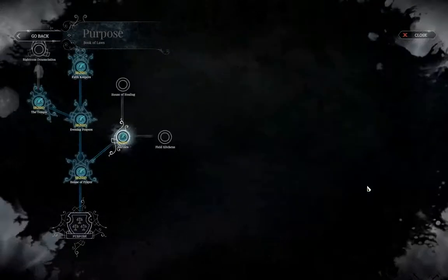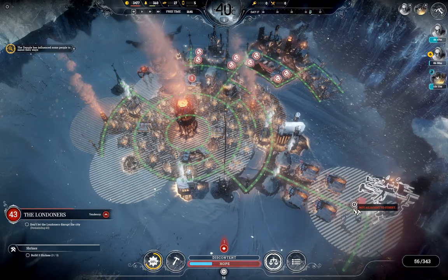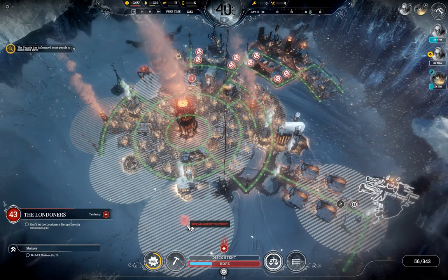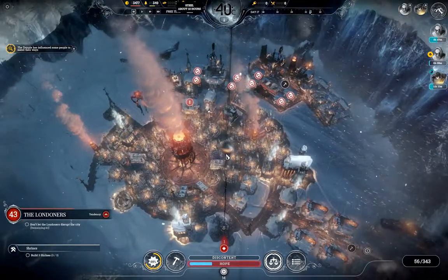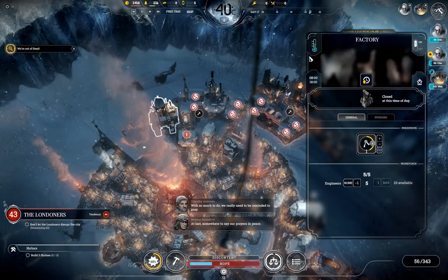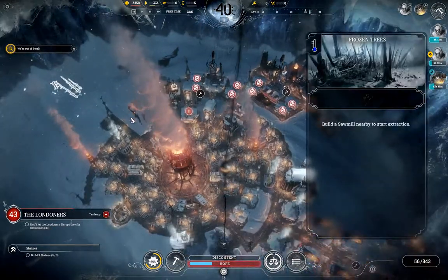I want a shrine to keep the faith up. Need it. This one doesn't make much — I can't build it here. How many do I have to build? I have to build three, and I only have resources right now for two. But that's not a problem. Build one here, wait a bit, and then build another one here. Sweet. I never actually checked whether the shrine is inside the range of the steam hub.